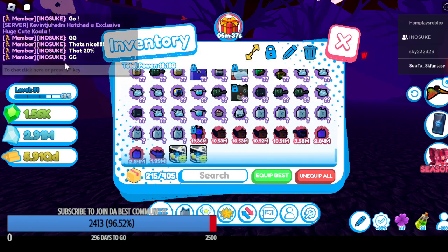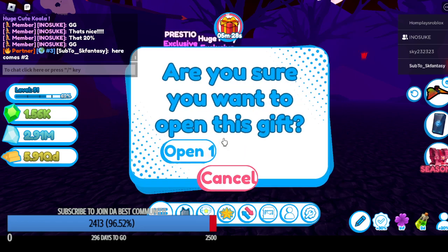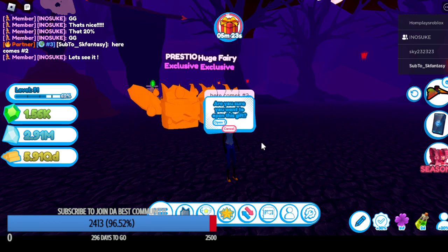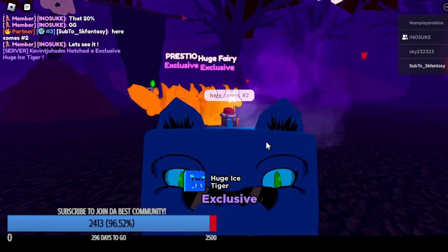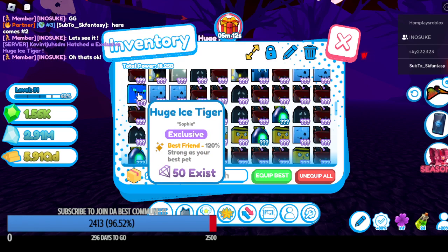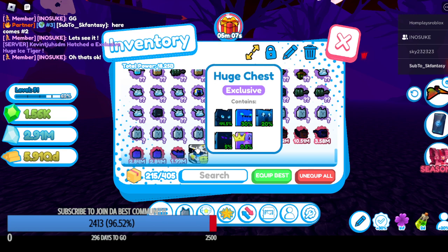Let's open another one. Come on, give me the giant. There is none hatched yet — if I hatch the first one... Oh no, it's the ice tiger again. I already hatched that one before. Oh man. Well it's okay, I'm not gonna lie, but it's not the best I can get.